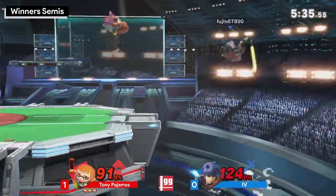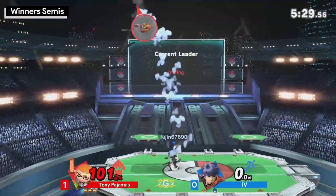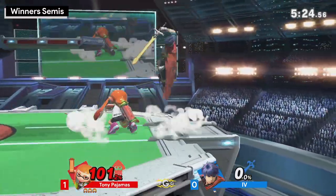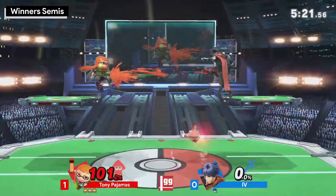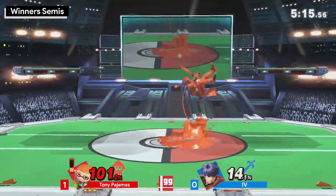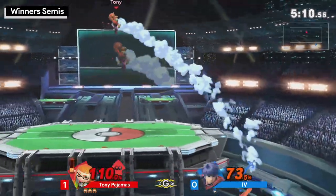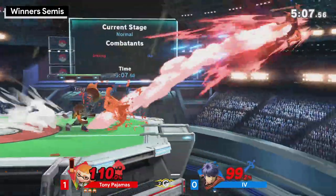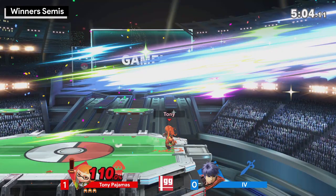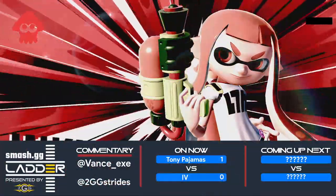The splat bomb gives Tony the ability to perform there. He purposely used it to intercept the Quick Draw recovery, so Ike was forced to throw the move from so far away from the ledge — I don't even think an air dodge would have saved him. Tony covers the stage lines, going into a forward air, almost getting another back air connection — if he gets that second back air, Ike is dead. And just like that, completely destroyed. Ivy did not really get to play the game.